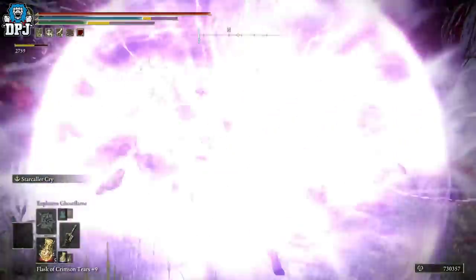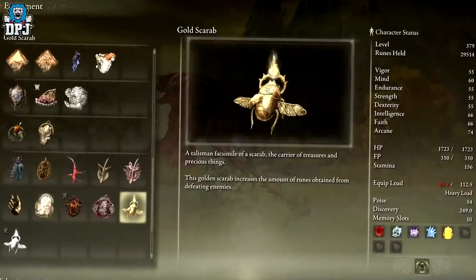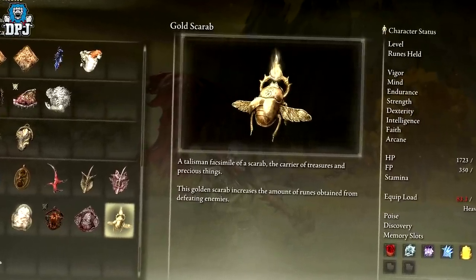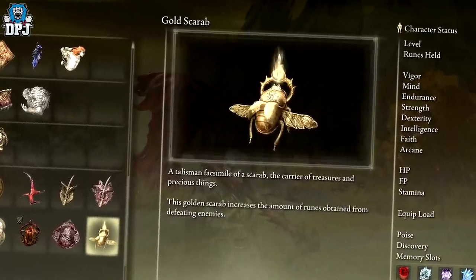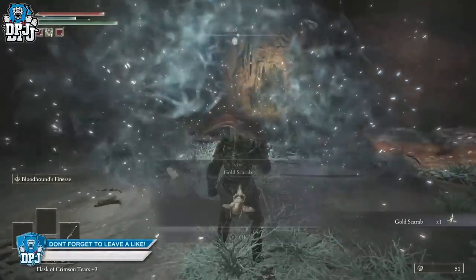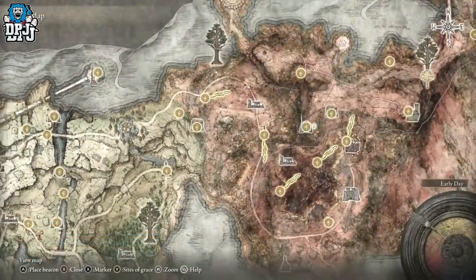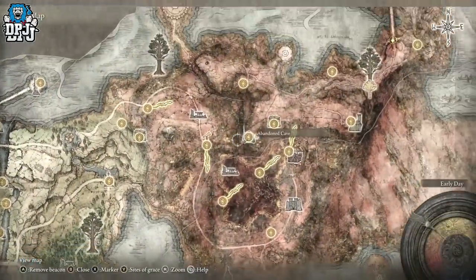Before we even check this out, you want to get yourself the Gold Scarab. There are no two ways about it — this talisman makes farming runes so much more efficient because you earn a 20% increase on every batch of runes you earn. It is dropped from the Cleanrot Knight Sickle and the Cleanrot Knight Spear bosses found within the Abandoned Cave, as you can see on the screen here.